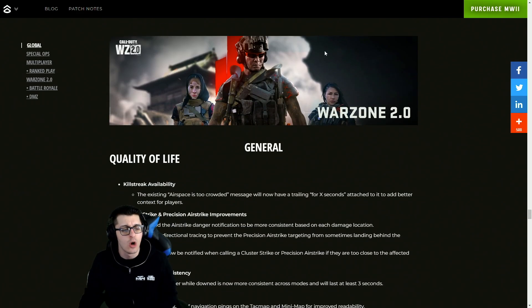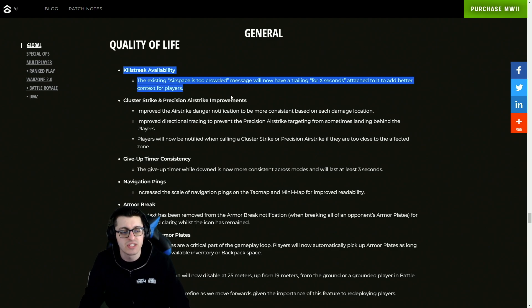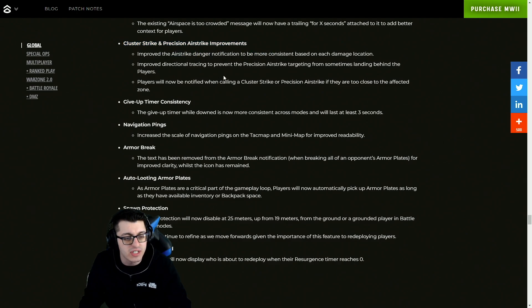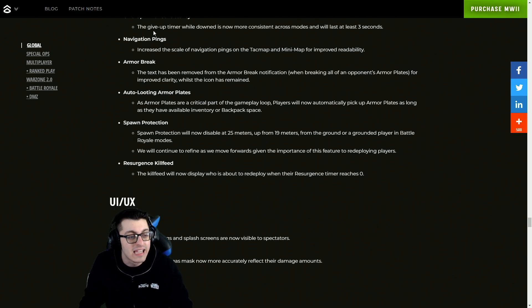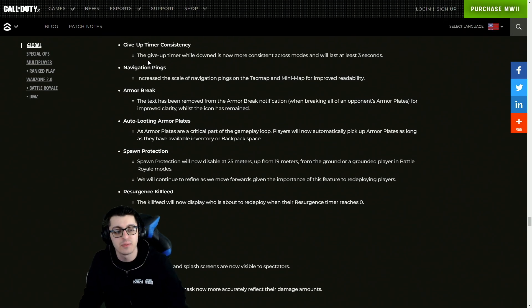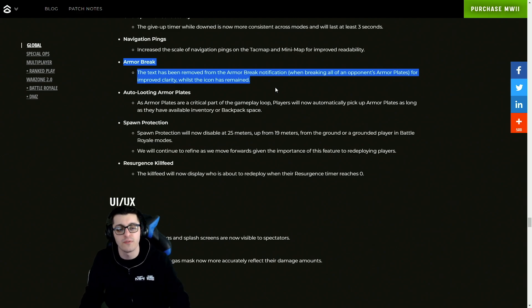For Warzone 2.0, there are quality of life updates with killstreak availability — the existing 'Airspace Too Crowded' message will now have a trailing 'for X seconds' attached to it for better context. Love that — it's fantastic. Cluster Strike and Precision Airstrike improvements: players will now be notified when calling one in if they are too close to the affected zone. I love that because I've killed myself so many times by accidentally calling in one of those killstreaks. The give-up timer while down is now more consistent across modes and will last at least three seconds.